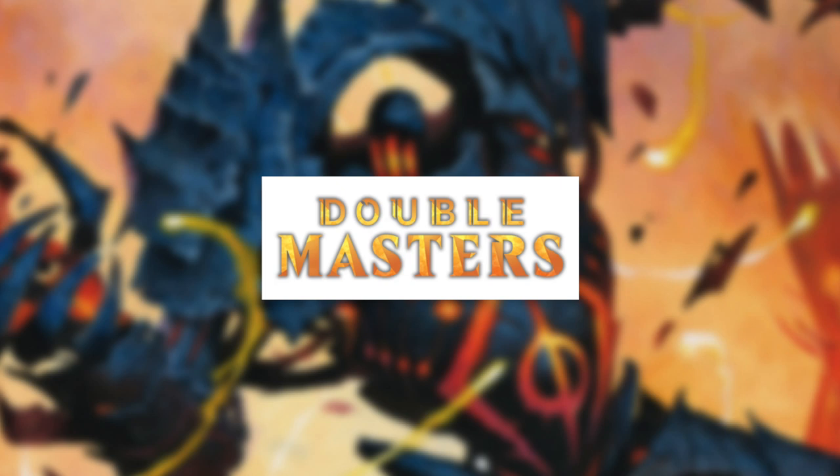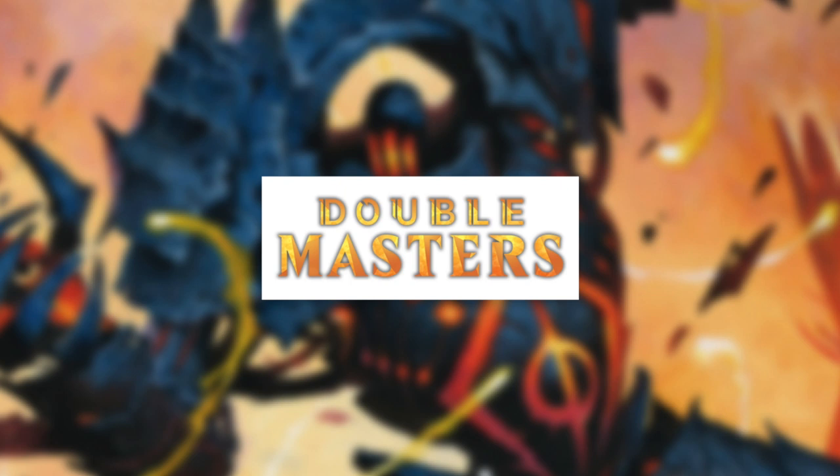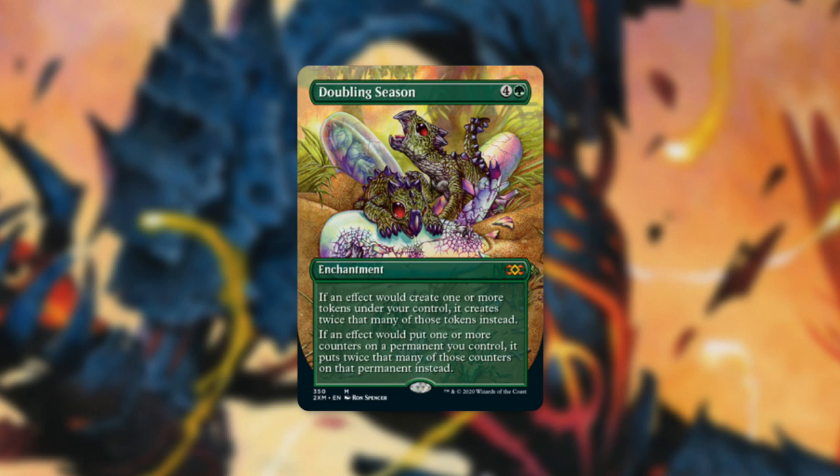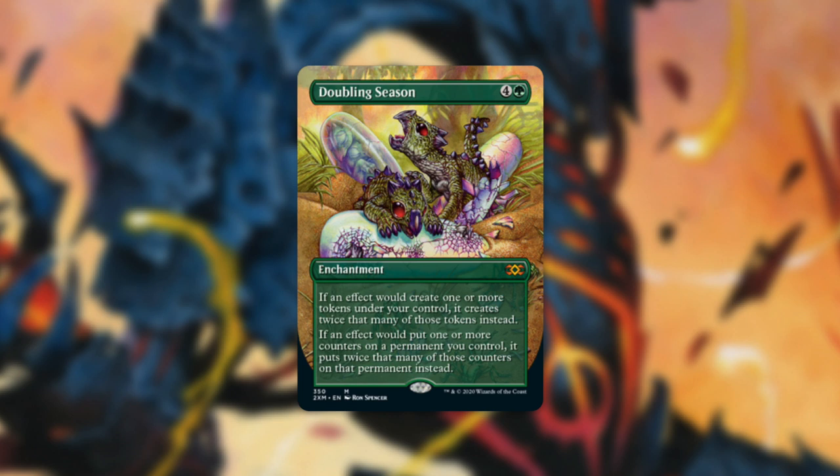With this announcement, Wizards doubled everything, including the links. In each of those links, they included two potential box toppers, and these box toppers also got some new amazing art. The first one revealed is Doubling Season, which is a heavily played card in Commander that is really expensive — currently the cheapest version is around $56. Token decks, +1/+1 counter decks, and Planeswalker decks love this card, so the more supply out there, the better for Commander players.